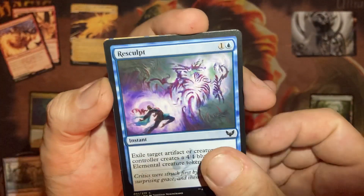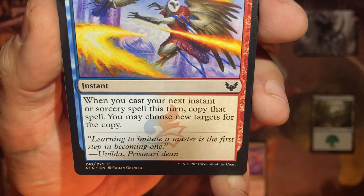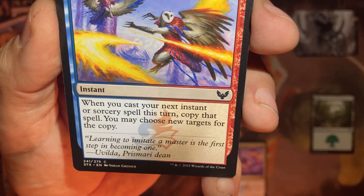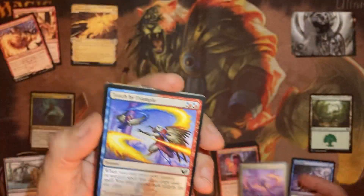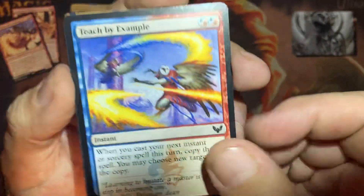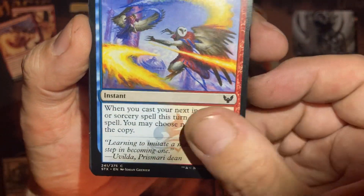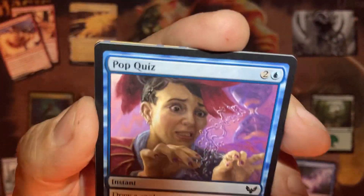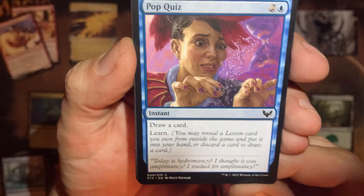Whenever you cast your next instant or sorcery this turn, copy that spell and choose new targets. Four of them! Love this card, there's so many different things you can copy. One of the best draw cards in Strixhaven — one of the best draw cards in a while.